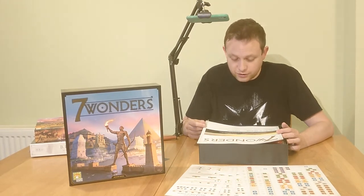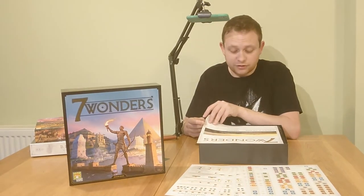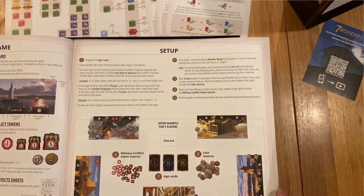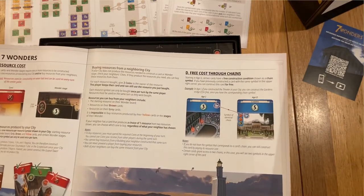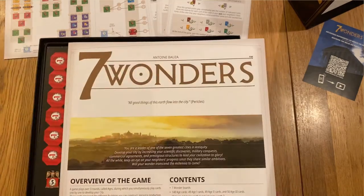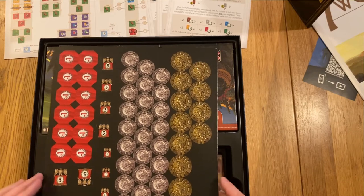Military conquests, commercial agreements and prestigious structures to lead your civilization to glory - all the while keep an eye on your neighbour's progress since they share similar ambitions. Will your wonder transcend the millennia to come? Okay, that's a very nicely presented rule book, and a very short rule book as well - there's only four real pages of gameplay rules, which is always nice because hopefully that will be nice and easy to teach and learn.